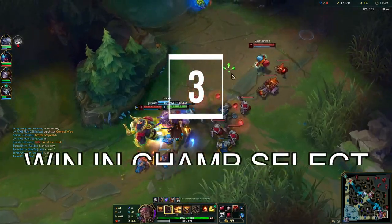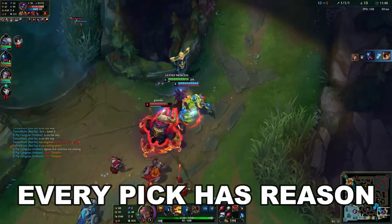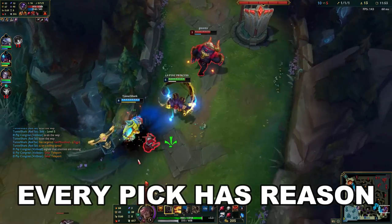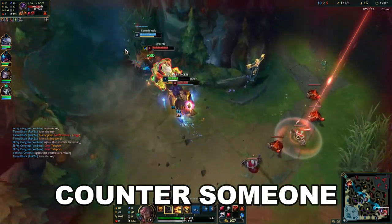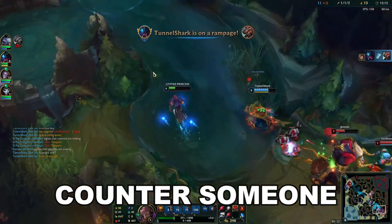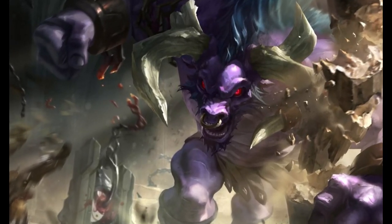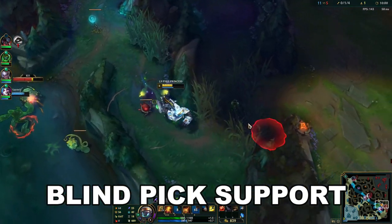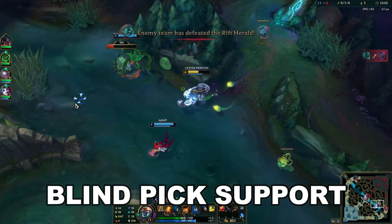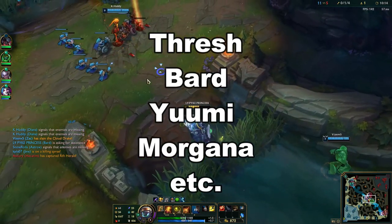Tip number three: you can win most low elo games in champ select. My champ pool is around eight or nine characters, but every single champion I pick is for a reason — like 90% of the time, to completely counter the enemy support. If they pick immobile characters bot lane, Pyke. If they pick Blitzcrank, Alistar. They have Master Yi, Leona. They have Morgana? I permaban her every game. Learn a really good blind pick support too, because there are games where you just can't counter the enemy — that's why I play Thresh into almost every game where I don't know exactly who I'm playing into.